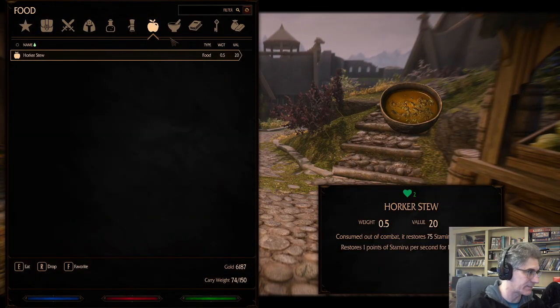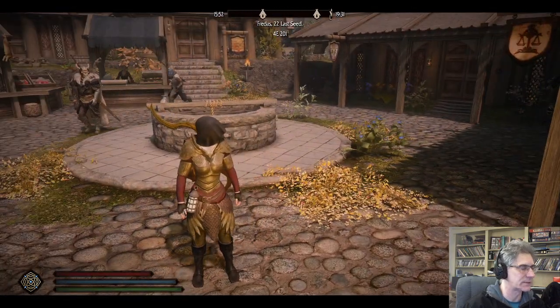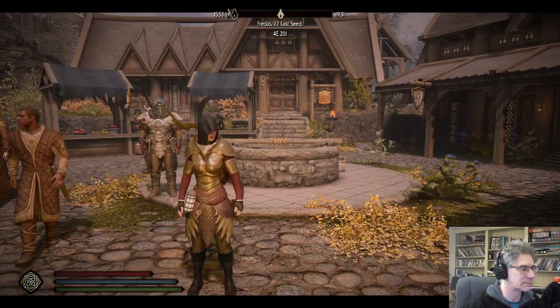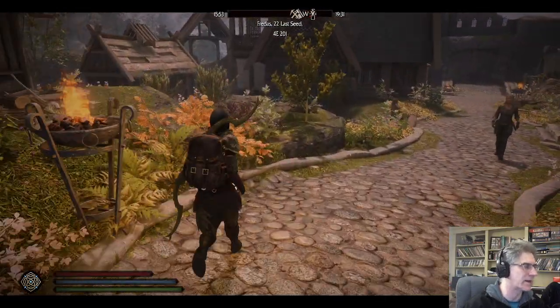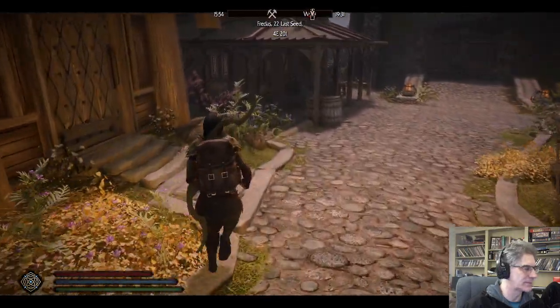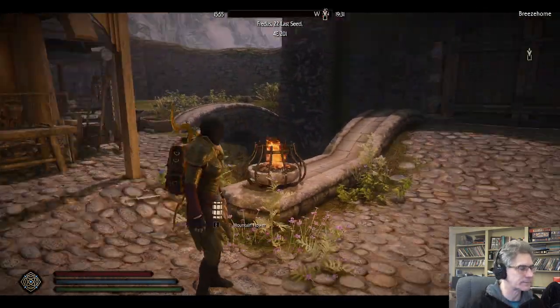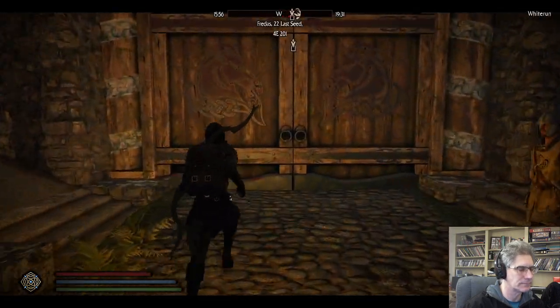Are we carrying too much? We're carrying about 74 pounds. Most of that is gold. I need a house — I need somewhere I can just dump the gold. I don't know how much it costs to buy Breezehome. Plus I'm looking for a bow. I should have checked the Drunken Huntsman since it's right here.